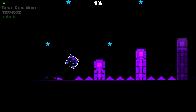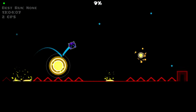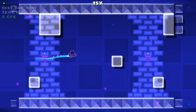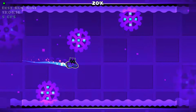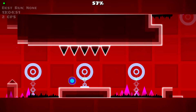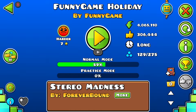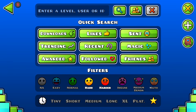I also recommend filtering by length — anything that is XL, so short, medium, long — don't go for XL. It's going to be way worse for orbs because you have to play longer. Let's see what I can do on this seven star for orbs. Random 59% — I should go back and beat that for the stars. Look at that, 130 orbs. Very easy level right there.